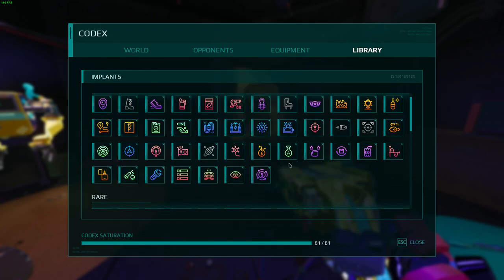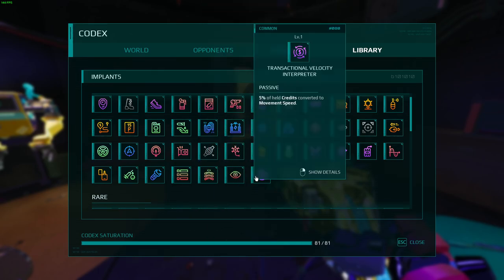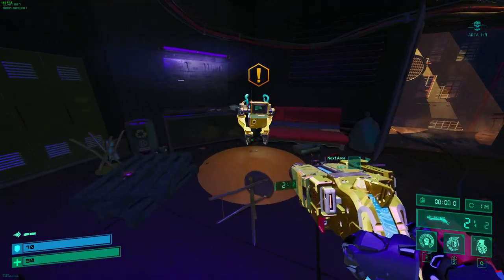Level up the CBRN Pack and you get some movement speed going. My Actuator Enhancer has the passive for movement speed too, so it really just depends on how your run goes. The fourth build I like is anything that has to do with the temporary shield.